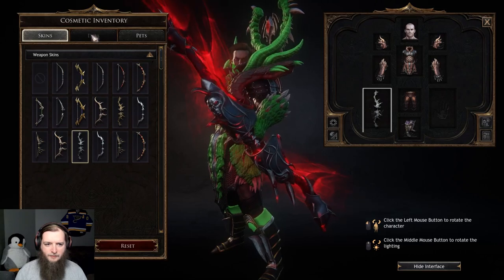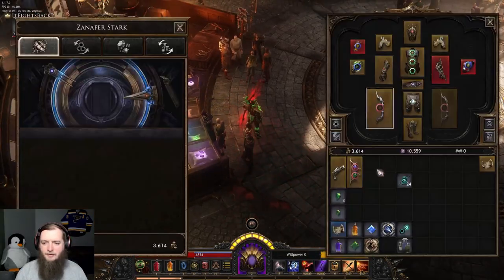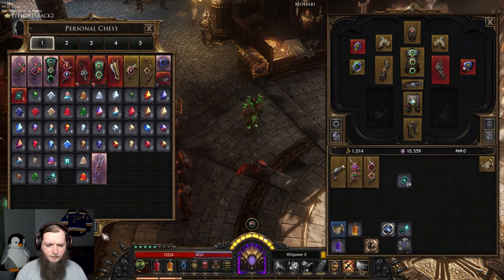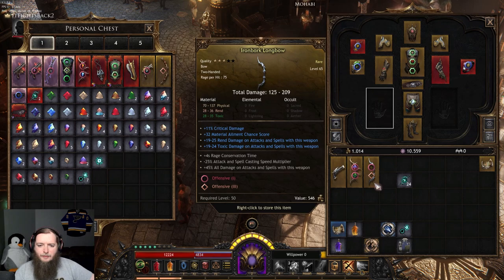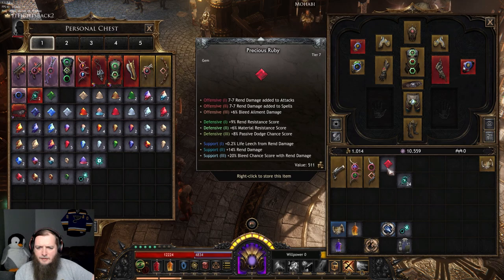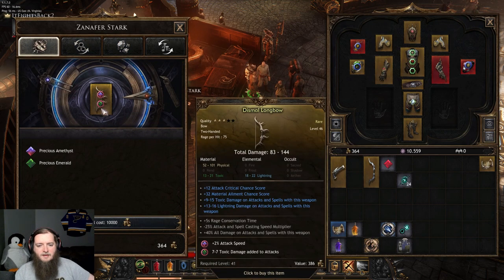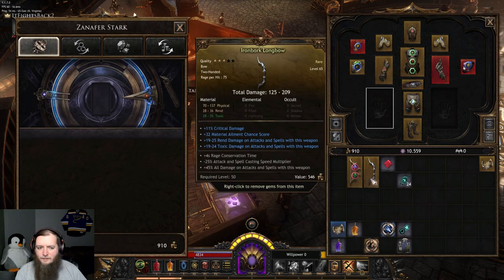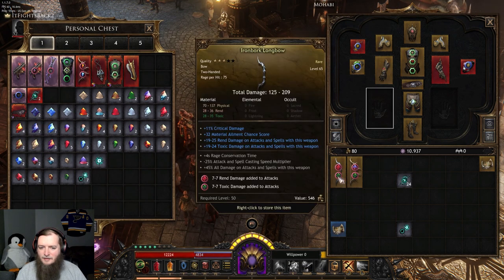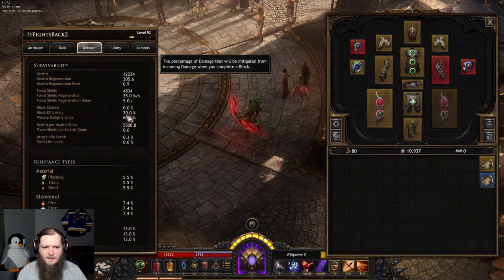For the weapon there is no dyes, so now we try and get better sockets on it. I don't have the most rerolls here — offensive one, nothing, one and three. My best gems — this is all material, and material ailment chance score is really solid if we do material damage nodes. So I can add more rend, add more toxic, or add lightning, shadow, frost. One of them is going to be bleed ailment damage or poison ailment damage and a three. There it is — we add rend, we add toxic. Double down on those. Huge bow upgrade. 60.2 dodge.